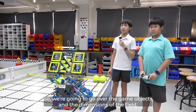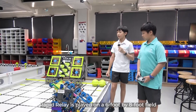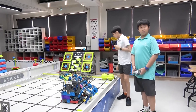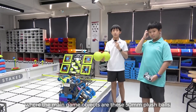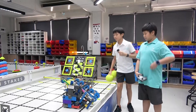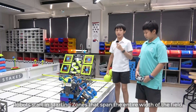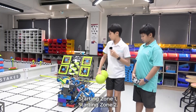So we're going to go over the game objects and the dimensions of the field. Rapid Relay is played on a 6-foot by 8-foot field where the main game objects are these 150-millimeter plush balls. There can only be two of them allowed on the field at once. Robots start in starting zones that span the entire width of the field: Starting Zone 1 and Starting Zone 2.